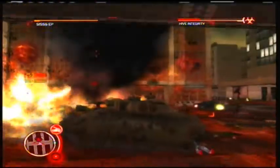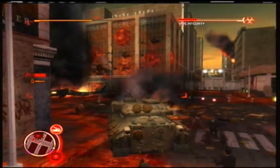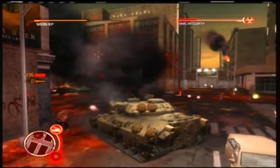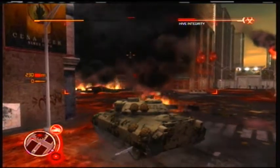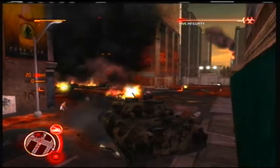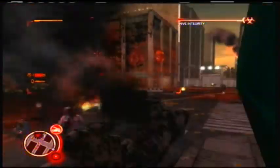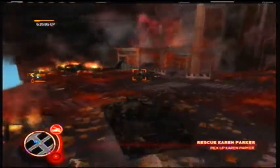You'll want to take note of the upper left-hand corner — that's your vehicle's health bar. That goes down, you lose your vehicle: it'll explode, you'll take some damage and lose your vehicle. Let's have the main gun cool down a bit. I wish I hadn't used up all my rockets. Just keep focusing your fire on the hive. Once the hive's taken down, all the infected drop dead.